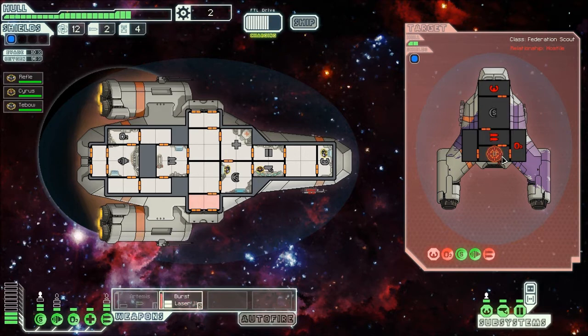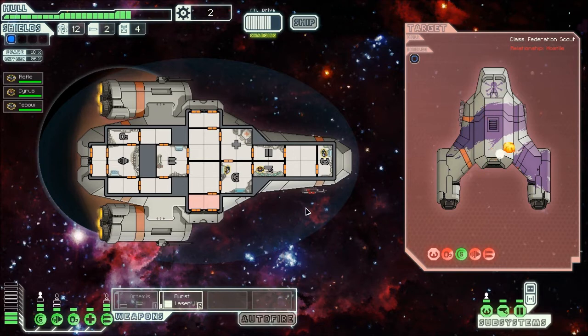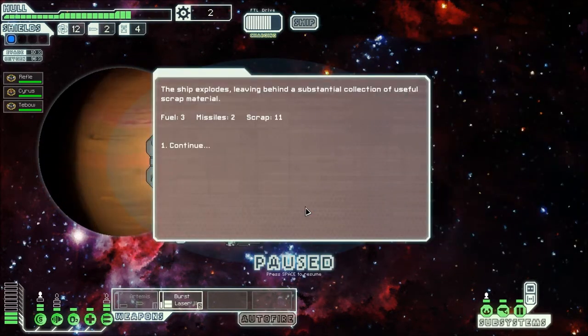An enemy ship appears to be charging its FTL drive — it's trying to escape. I don't think so! Ship explodes, leaving behind a substantial collection of useful scrap material.